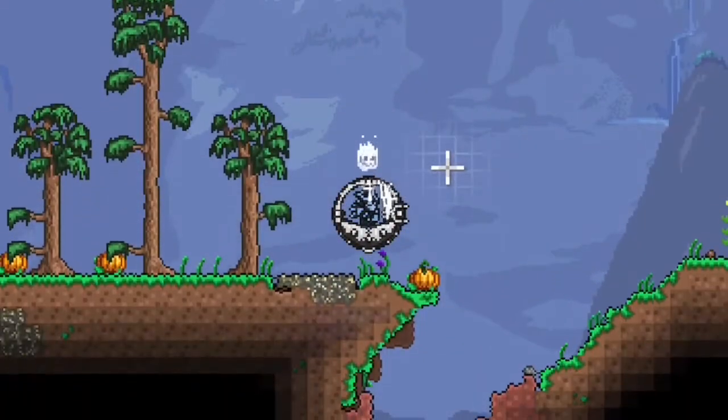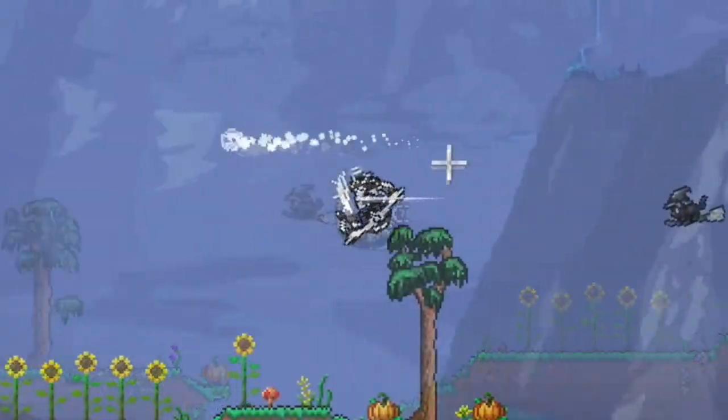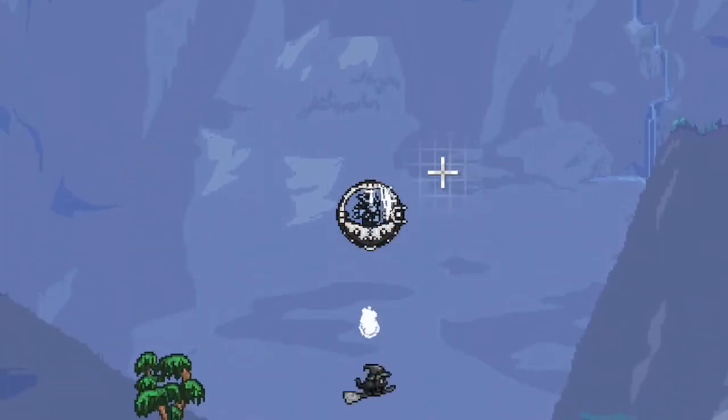As for speed, it moves 41 mph vertically, 31 mph horizontally, and 51 mph diagonally. When compared to the UFO which moves 43 mph both horizontally and vertically, or the Cute Fishron that moves 80 mph underwater, the Drill Containment Unit isn't the best for mobility.